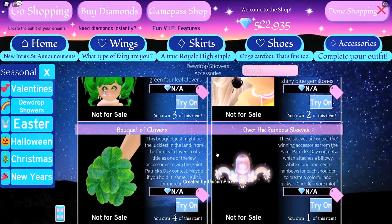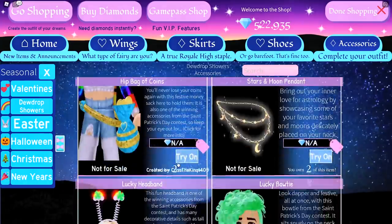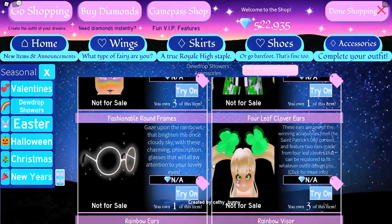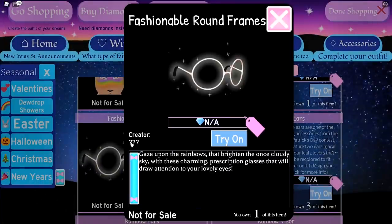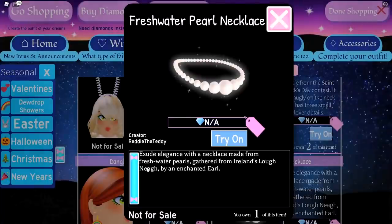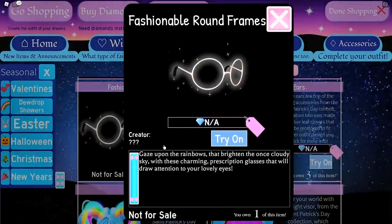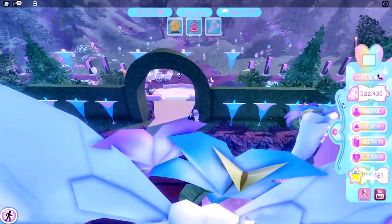There are a total of 30 items that you can get from the Dewdrop Showers. The most wanted item is the Fashionable Round Frames — I actually have one pair, and I highly recommend this item; they are amazing. The creator is Mystery Mark, though interestingly, for the Fashionable Round Frames specifically, it doesn't say who the creator is, which is a bit strange.